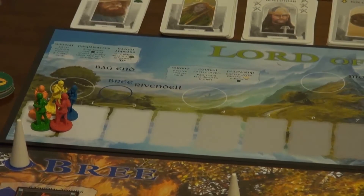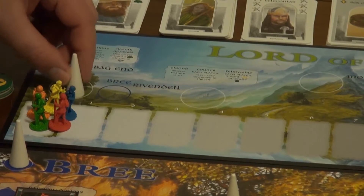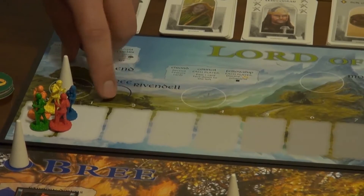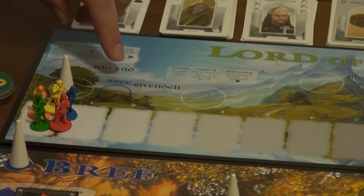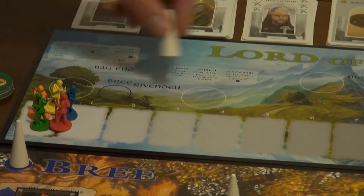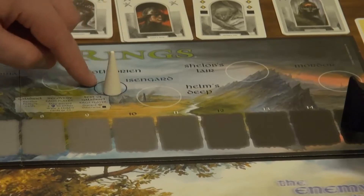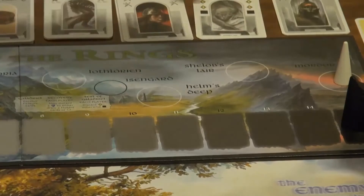Over here you see all these little circles — these represent the different locations. This is Bag End, this is Bree — that's actually a sticker you have to put on the board to add an extra circle. I agonized over putting that sticker on for days, but I did in the end and it's never peeled off. As you travel, you eventually move to Bree, then Rivendell, Moria, Lothlorien, Isengard — that's one of the expansions — Helm's Deep, Shelob's Lair, and finally Mordor.